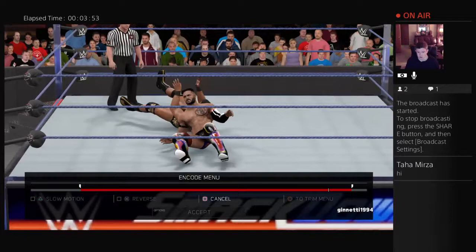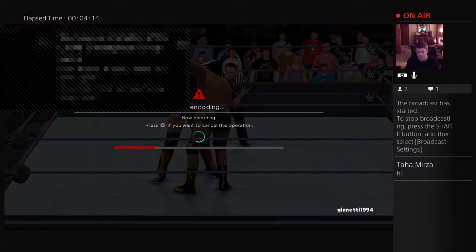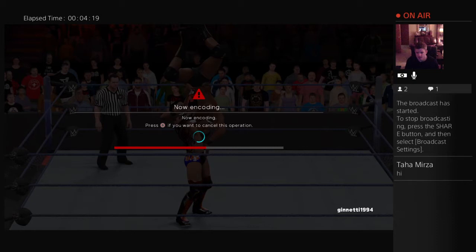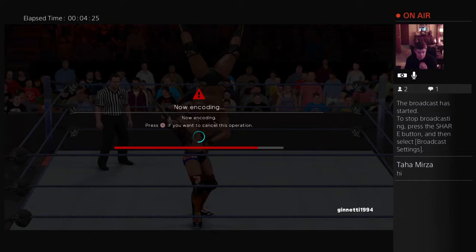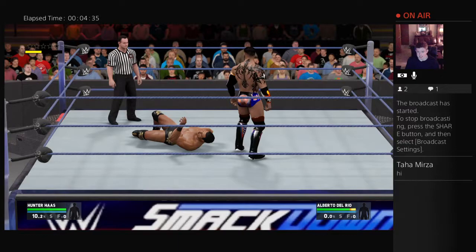We're going to accept that. We'll name it 'Haas versus Alberto Del Rio 1' — that'll be the first one I've saved. It doesn't mean it'll be the first highlight used in the video; I'm just naming it one because it's the first one I saved. It takes a few seconds to encode, so you just have to be patient. We got that one saved, so now we're going to continue.